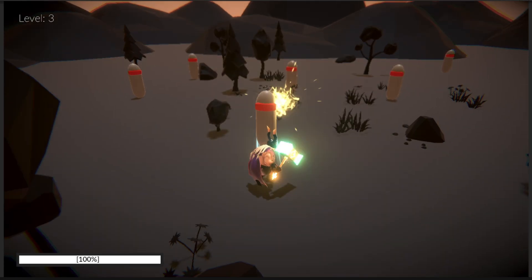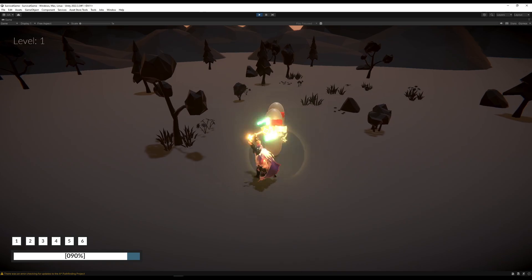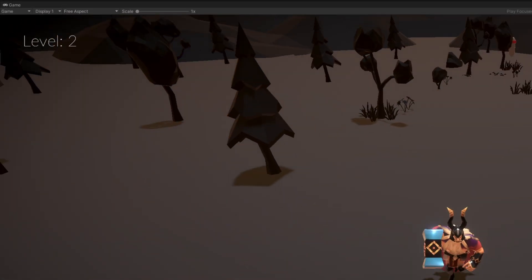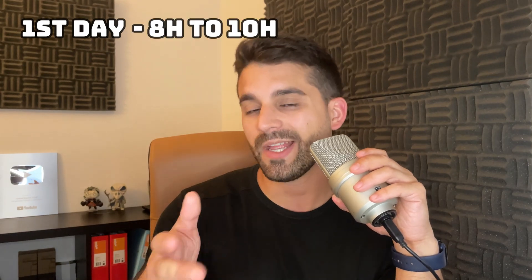Once I fixed some collision bugs, I began drafting the enemy wave script. Basically, on level 1 it will spawn 3 enemies, on level 2 it will spawn 4 enemies, level 3 it's 5 enemies, and so on — it keeps adding one enemy per wave. That turned out well. I even added a counter for the levels, which will basically work as a score and players would try to reach the highest level possible. I was super happy with my first day, where I worked around 8 hours.